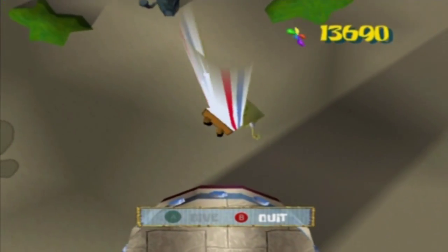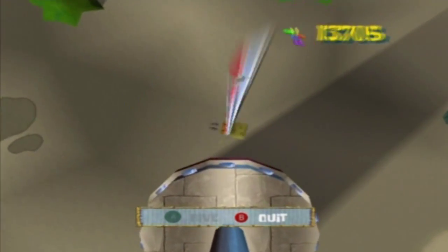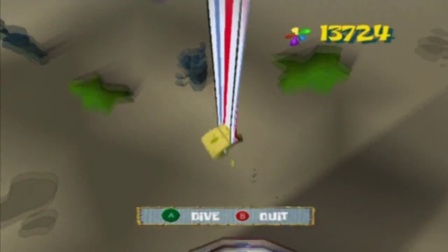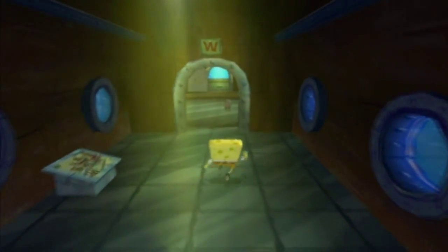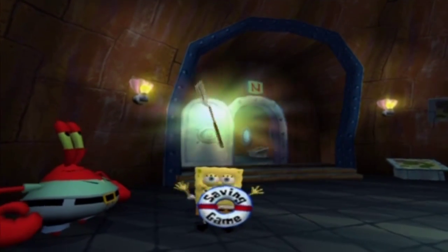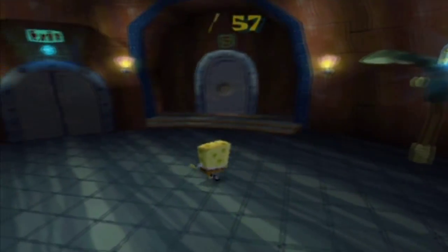It seems as soon as you destroy the floaty tiki that's when everything goes well, but I cannot destroy the floaty tikis for the life of me because they keep moving around. I guess what you're really supposed to do is dive at the last second. There we go — oh, are you serious? Here's the golden spatula, like I promised. I don't know why that didn't work the first time — this game's full of particles — but whatever, I got it.